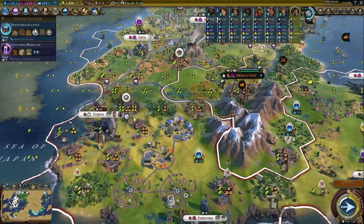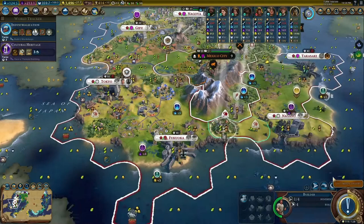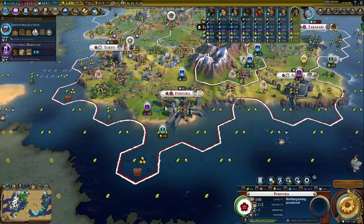Religion is also incredibly strong. You don't get the bonus towards prophet points, but you do get half-cost holy sites. I think only Peter gets half-cost holy sites, but I might be mistaken. You get crazy faith generation, and you can send out a bunch of missionaries and apostles to spread your religion around, and the culture you have is going to get you those religious wonders before anybody else.